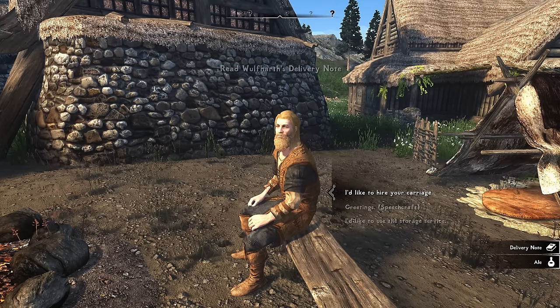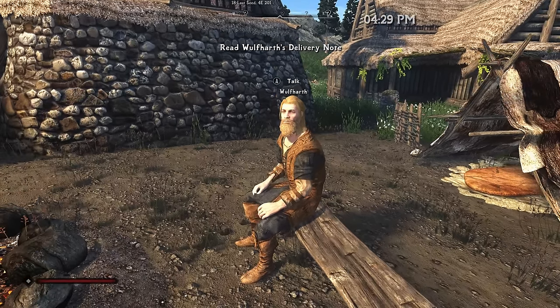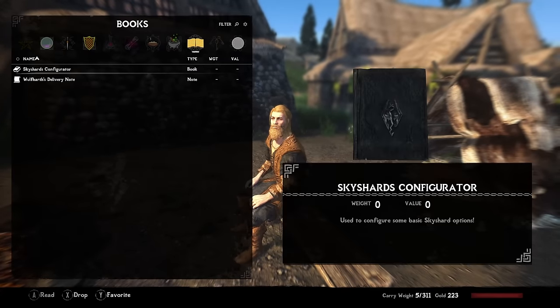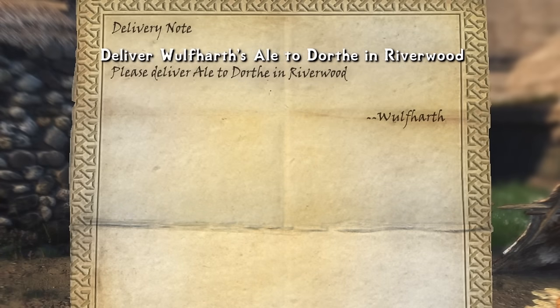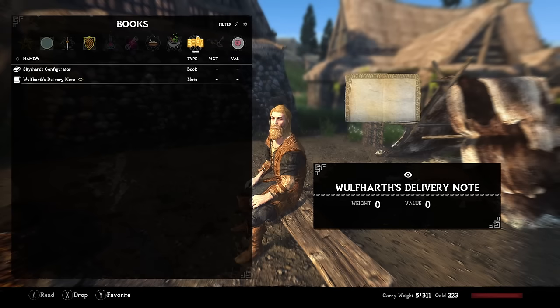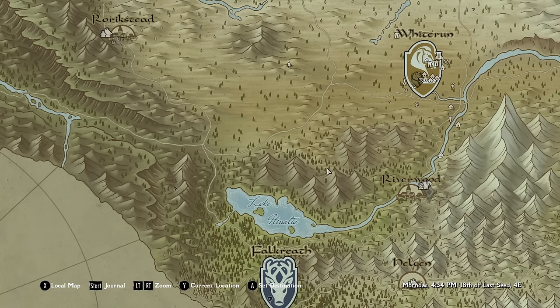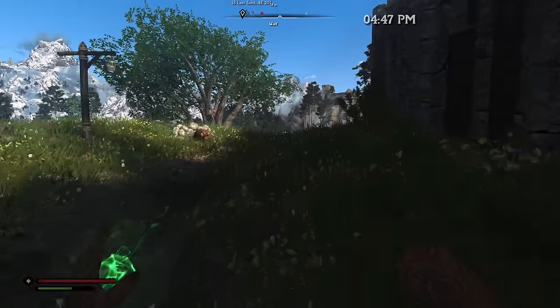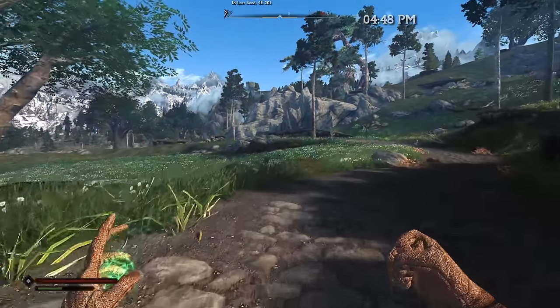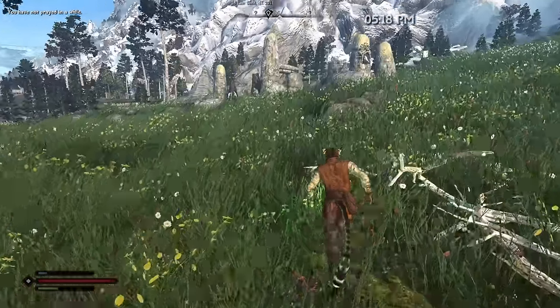For our next delivery mission we talk to the Wolf Hearth guy — these jobs come from the mod Side Quests of Skyrim. The job: deliver Wolf Hearth's ale to Dorothy in Riverwood. So he wants me to bring a can of beer to someone... okay, who is this Dorothy and why is she ordering beer from like ten miles away? The distance in Skyrim is weird, but I'll take the job. And we are zoomy zoom zooming.